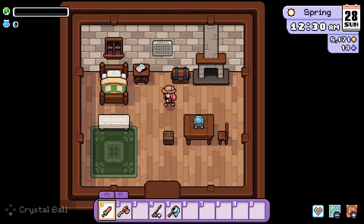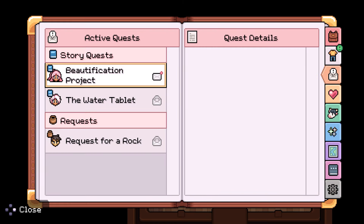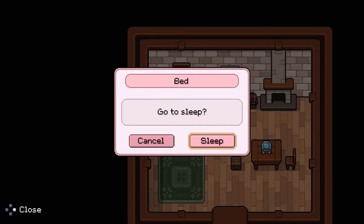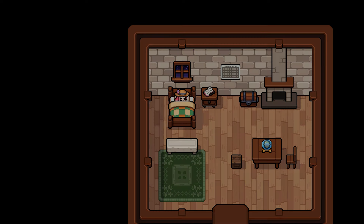All told I feel pretty good with how spring went. What are we looking at tomorrow? Sunny and clear. What do we have for tasks? A beautification project — right, we got to deal with that. I still want to go get the mining thing dealt with and a stone for a crate chair — that's worth it. Alright, we'll see you all next time. Till then, bye-bye.